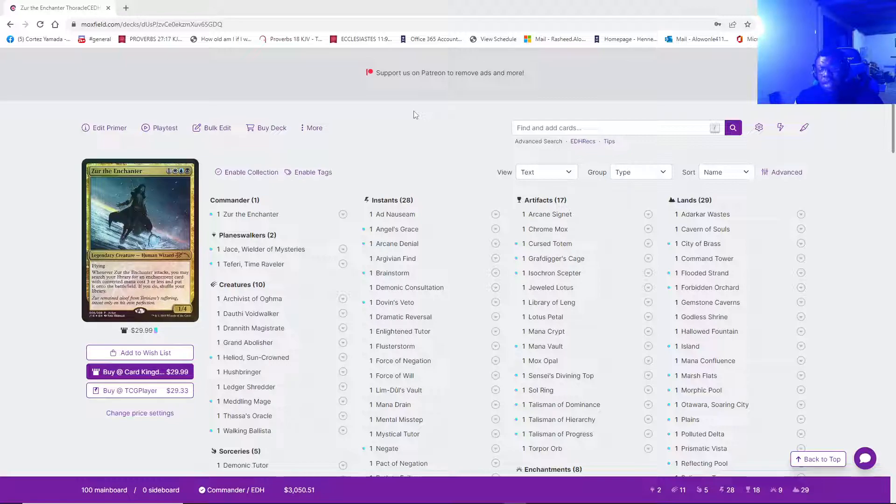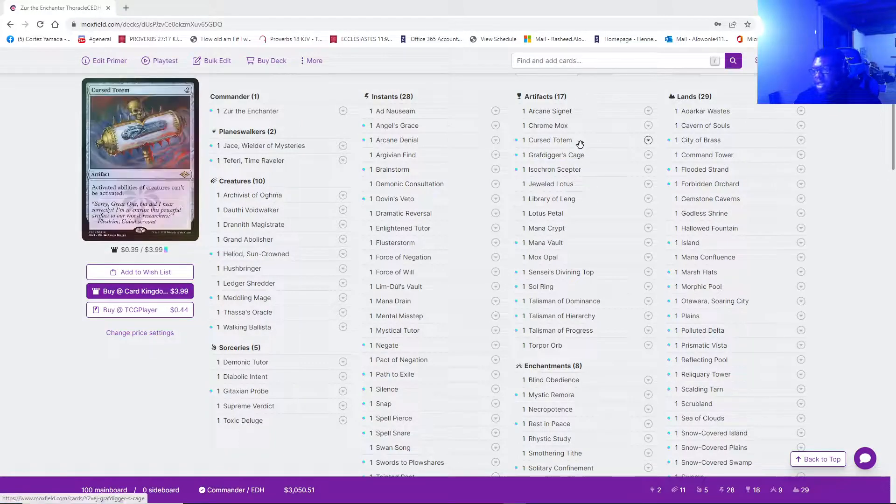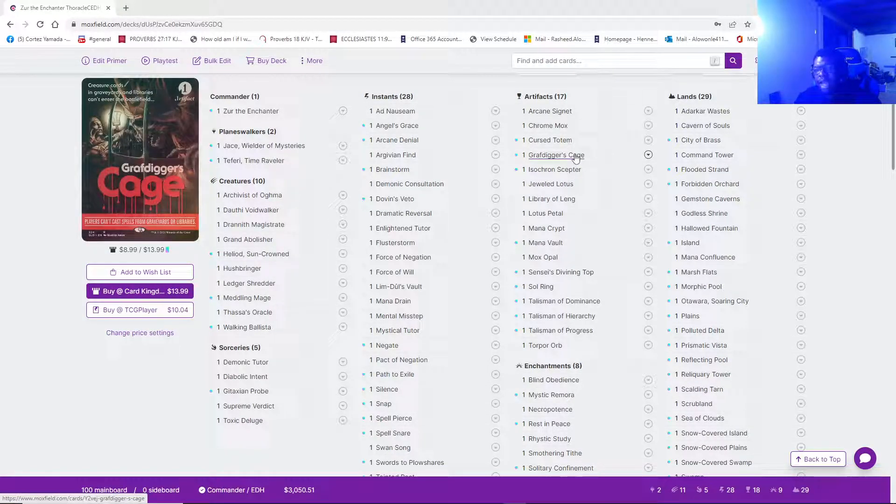I will say the other MVP cards were definitely Ledger Shredder and Archivist of Ogma. There was a bunch of tutoring — people were casting more than two spells a turn — and me just being able to cycle through cards and dig through my deck. Whether it's a talisman, a Grafdigger's Cage, whatever — anything that I'm just like, it doesn't matter what's happening right now, I am searching for something because I have a win con in hand and I need to dig through my deck. Same thing with Archivist when people are doing Mystical Tutors or the five-color toolbox is over there just tutoring for whatever cards they want and pooping out dragons. Archivist and Ledger Shredder really liven things up.